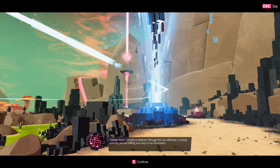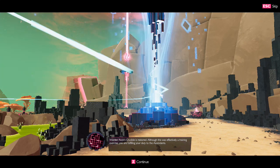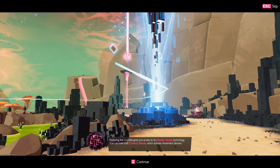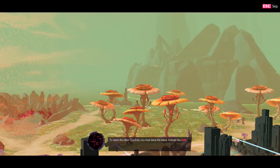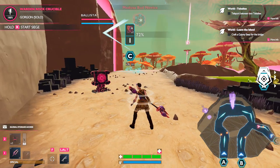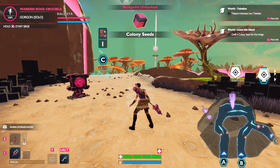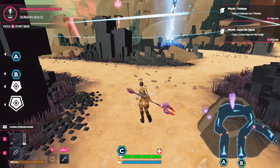250 nanochips! But we took so much damage. Defenses lost: zero! The crucible took zero damage, defenses took zero damage. Time bonus plus 20, difficulty plus 400. Warden Rock's crucible is restored — although this was effectively a training exercise, you're fulfilling your duty to the Ascendance. Restoring the crucible gives you access to the master node technology; you can now craft colony seeds which activate ascendant devices.